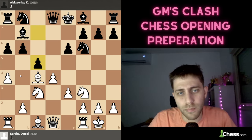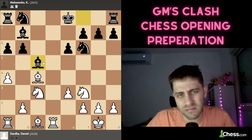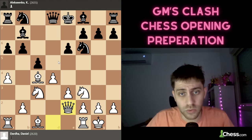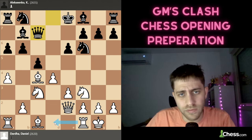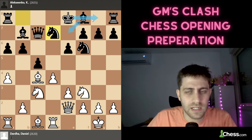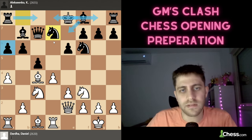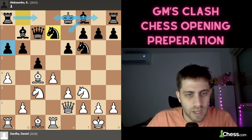Now c5 was played. After dxc5, for example Qxd1 then Rxd1 and Bxc5, Black is totally fine — really equal, probably heading for a draw. But White plays Qe2. Both players are moving very fast and confidently. Black plays Qc7, understanding that Rd1 will follow. Rd1 is played, then Nbd7 — Black wants to develop with Be7, castle, connect the rooks with Rfd8, Rac8. Everything seems fine.